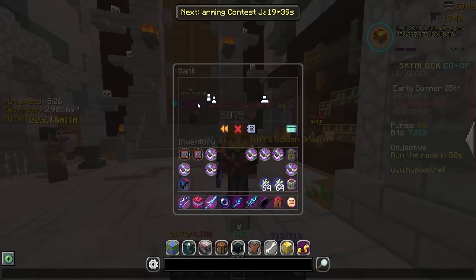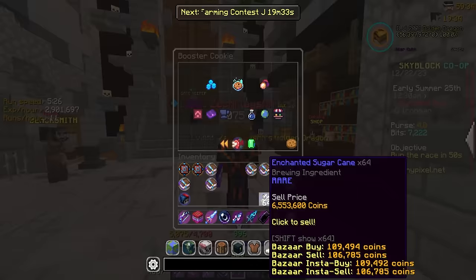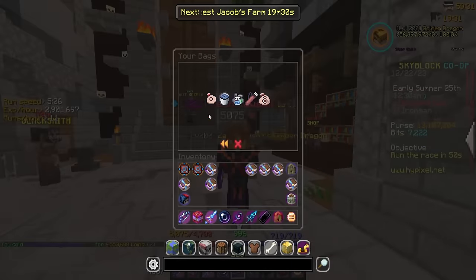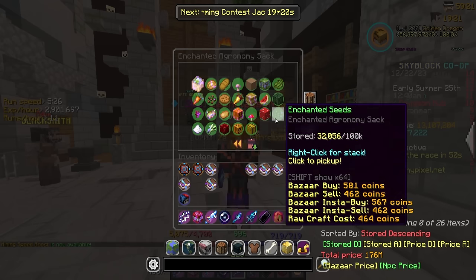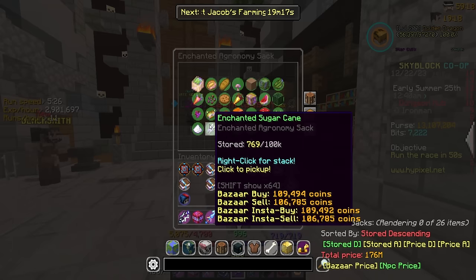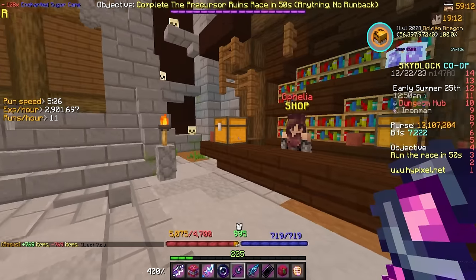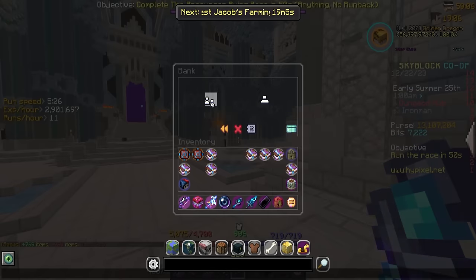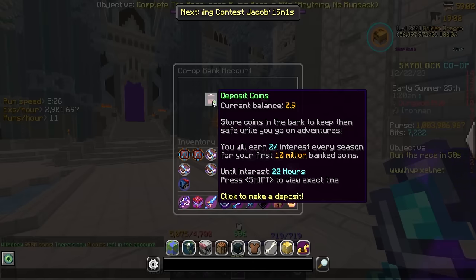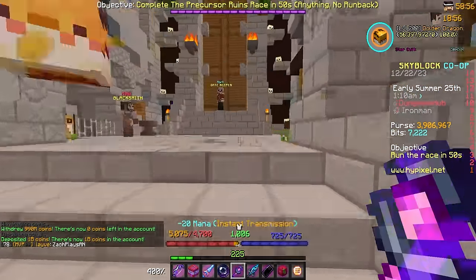That was quite a successful session. We only got two recoms but we went up a whole Cat level which is the main thing I care about. We're 10 million below the G-drag bank though, so it's time to sell a little bit of enchanted sugarcane. I don't like doing this because if we get a Spaceman eventually and it wants sugarcane I'll be sad, but I only have maybe a tenth of what you need for it. One billion — there we go, 3.9 million over.